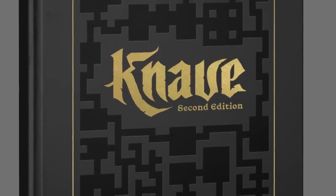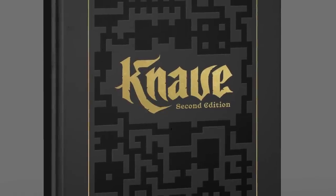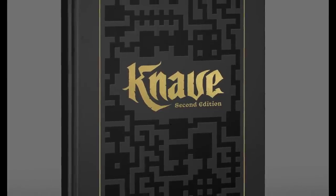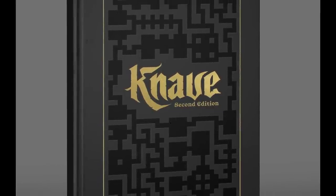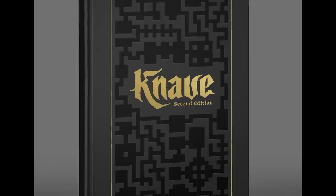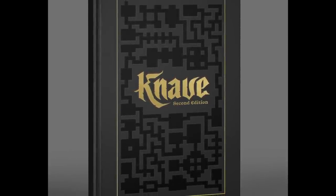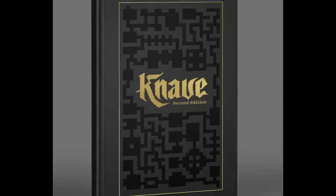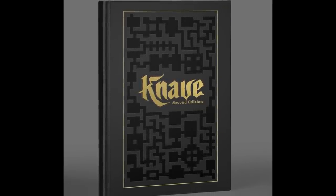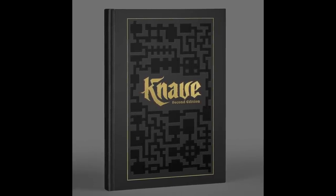Not only is Nave going to have a normal standard edition, it's also going to have a deluxe premium edition. As you can see here, it's going to look incredibly classy and cool. It's going to have a black cloth cover — this mock-up doesn't really show the cloth texture, but just imagine that's in there — along with gold foil. The dungeon design is actually going to be embossed and embedded right into the cover, where you can feel each of the corridors with your hand. And of course you can buy both covers if you want two copies of the book.